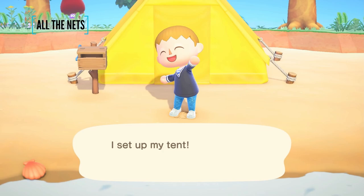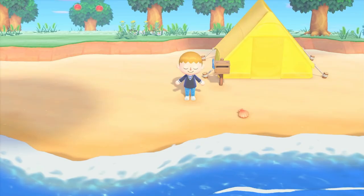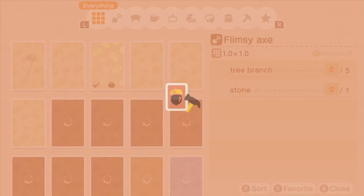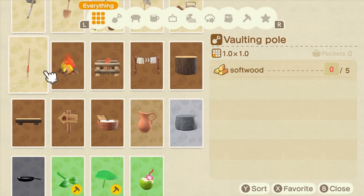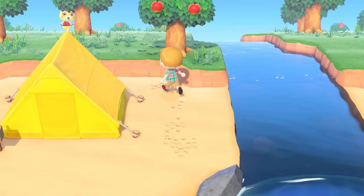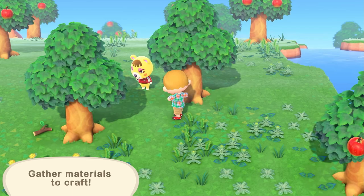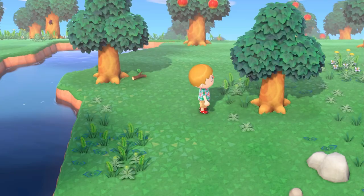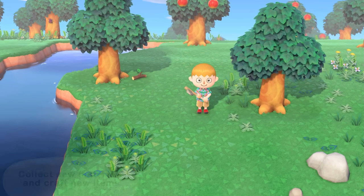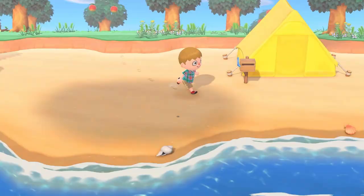Onto nets: a flimsy net captures about 10 bugs; a regular net — and that includes the colourful, star, and outdoorsy nets — captures about 30. The golden net can capture 90. To unlock the golden net you'll need to complete the bug section of the Critterpedia. Many bugs are seasonal and the game runs in real time, so you'll need to time travel to speed this up. Nets only incur durability losses when actually catching a bug — hitting a tree, door, or villager will only incur their wrath.